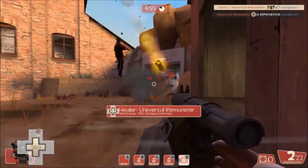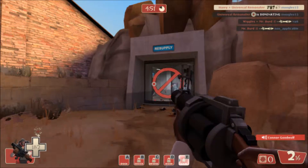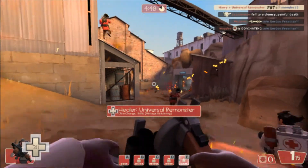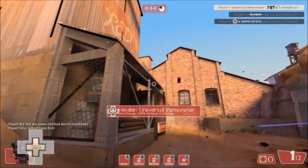Anyway, I'm playing Demoman here. We're on defense and we have a crit screen, which is going to be great — going to get some sweet crits off. It's incredibly powerful, especially on these maps where you can see both of their spawn doors from where you stand. There are so few maps that do that.